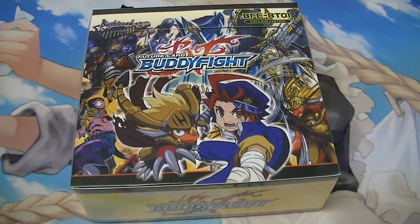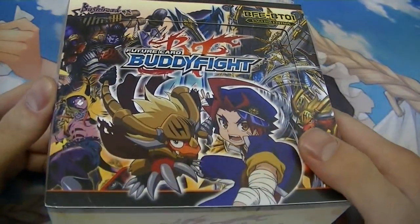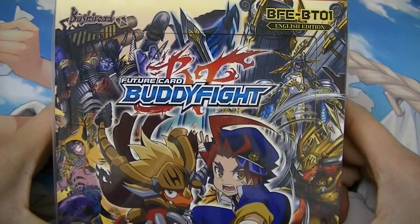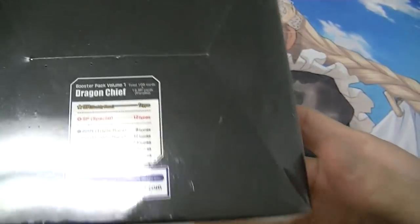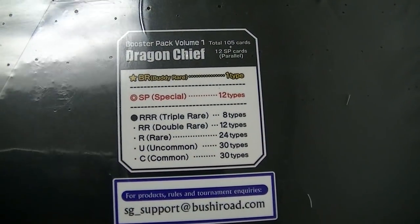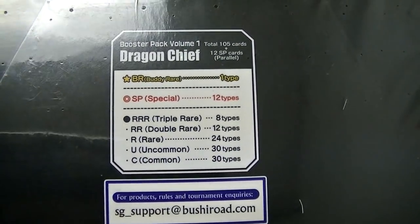What's up guys, it's Otsu, and here it is — first set of Buddy Fight. If you don't know, they're doing a simultaneous release in English and Japan, so whatever gets released there gets released over here at the same time. So here's all the rarities and stuff. They introduced a new rarity: uncommon, which is a more rare version of common.